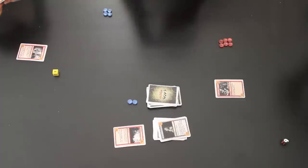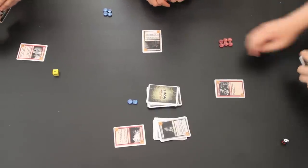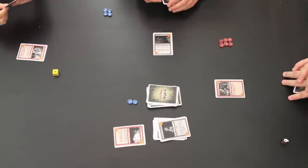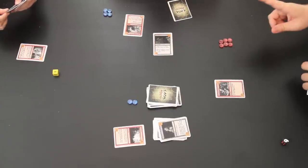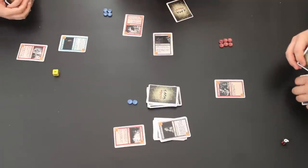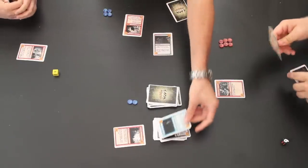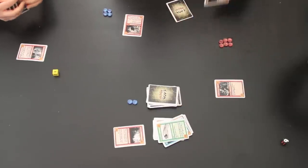Ruby draws her card and plays Bloodbath, a Colosseum card. Colosseum cards can typically affect everyone and sometimes have extra special powers. Bloodbath has a power of six and allows her to attack two players simultaneously, so both Chan and Joe have to defend against a strength-six attack. She also plays Cask of Wine as her card for the turn. Chan defends with Out of Sight — which, even against a simultaneous attack, cancels the attack on him. Joe discards a six to match the six and takes no damage, but at least Ruby got that six out of his hand.